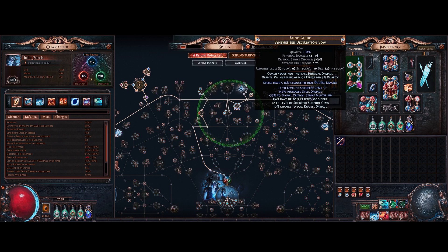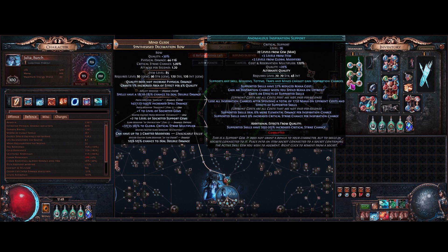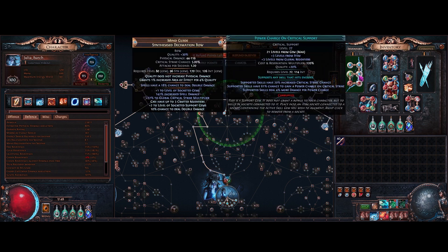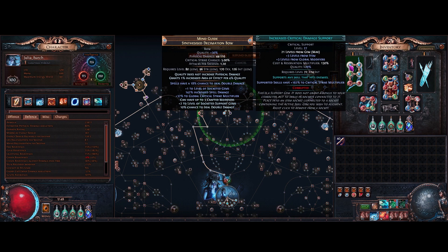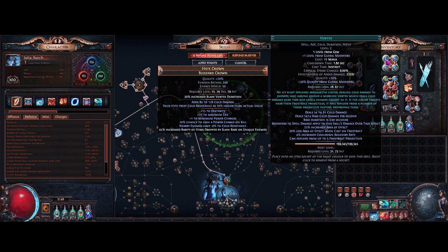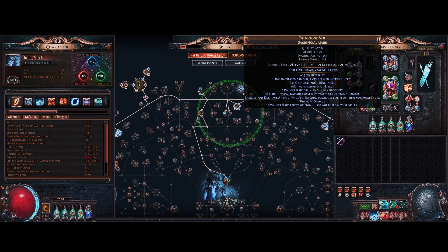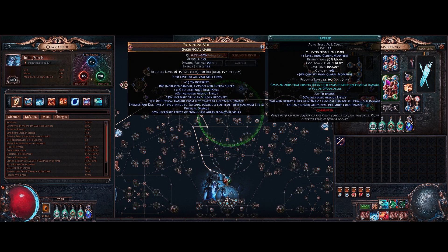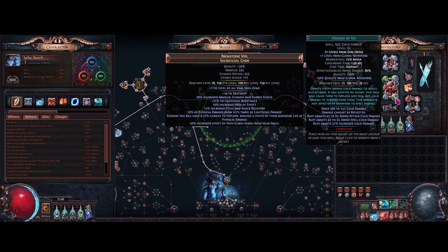For gems, we're running level 30 Blade Vortex with Anomalous Inspiration, Power Charge on Crit, Awakened Unleash, and Increased Critical Damage — your standard Blade Vortex setup. In the helmet we have the standard Vortex and Bone Chill setup. In the chest we're running a six-link aura setup with Hatred, Enlightenment, Determination, Herald of Purity, Zealotry, and Herald of Ice.